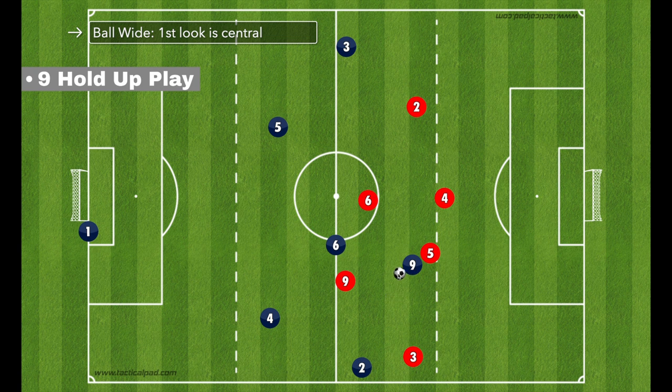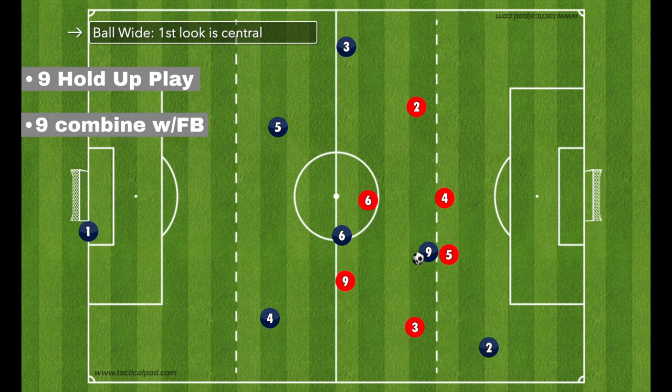Ideally, and this is an advanced concept, before receiving the ball the nine is going to check their shoulder. If the defender is coming with them, they just hold it up and keep their back to the defender. If the defender is not with them and there's space, ideally they receive the ball on a half turn and attack from there. If they're given space, we absolutely want them going 1v1 or looking for help. But let's say the defenders get there and the striker holds it up.